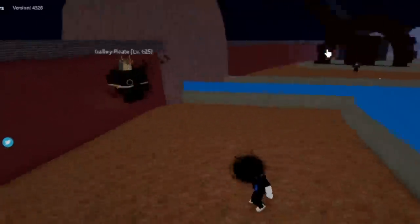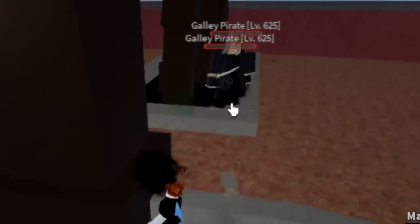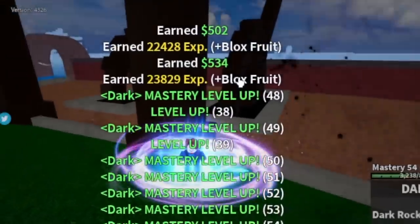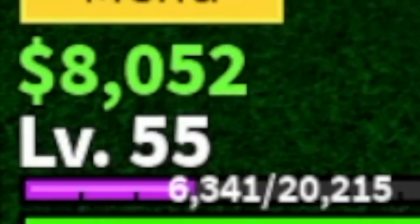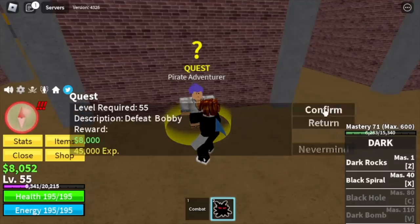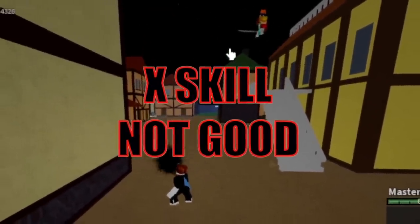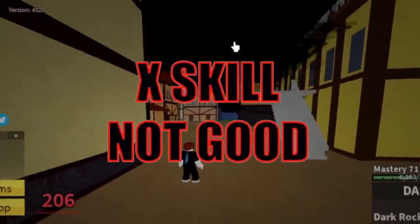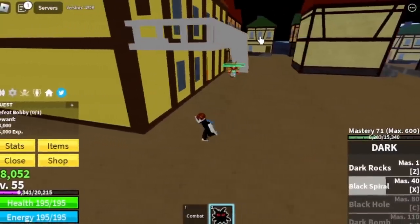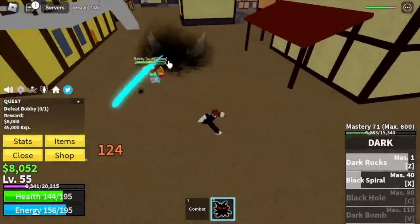The Black Spiral — this is multi-target, but I really don't like this skill. I'm gonna show you why later. We're gonna leave this area when we reach level 55. After that, the next island is Pirate Village. On level 55, the boss quest or the Bobby quest is already unlocked. Why is the X skill not good? Check this out — I'm gonna use it on Bobby. I don't know where he went. Using this is not efficient in grinding because you need to lure your enemy again. So focus on using your Z skill.